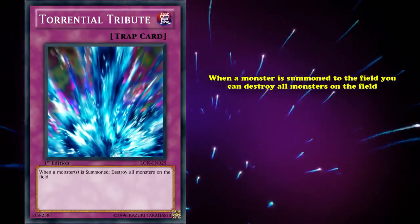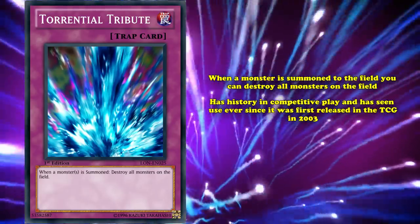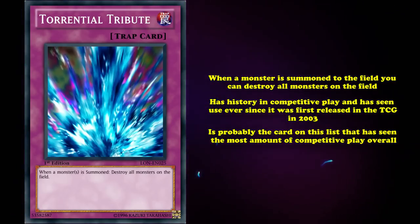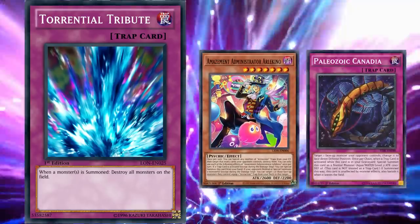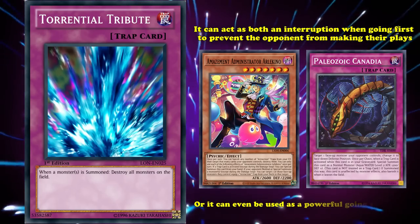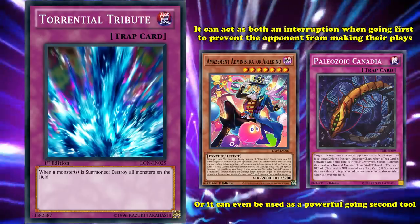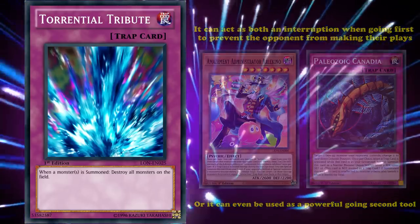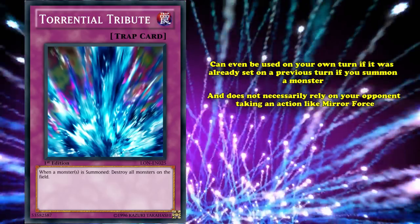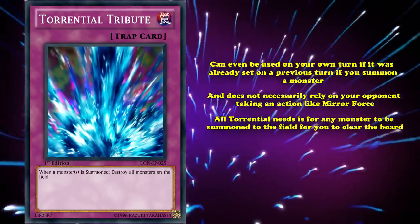Like Raigeki and Mirror Force, Torrential Tribute is a card with a storied history in competitive play and has seen use ever since it was first released in the TCG in 2003, and is probably the card on this list that has seen the most overall competitive play. It's even currently still a staple for trap-based decks like Amazement or Paleozoic, as it can act as both interruption when going first to prevent your opponent from making plays, or as a powerful going-second tool to clear an opponent's field of boss monsters the moment they summon another monster. Torrential Tribute can even be used on your own turn if it was set on a previous turn when you summon a monster, and doesn't necessarily rely on your opponent taking an action like Mirror Force does — all it needs is for any monster to be summoned to the field.